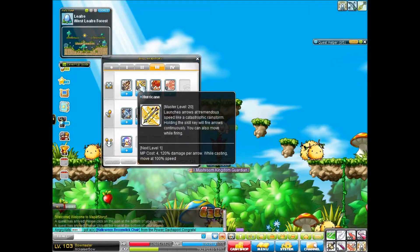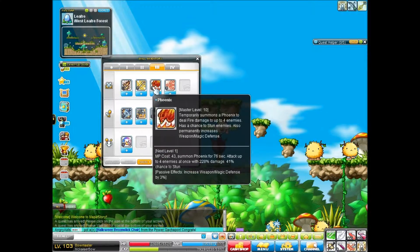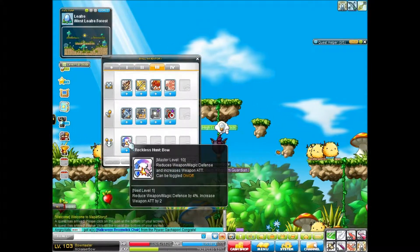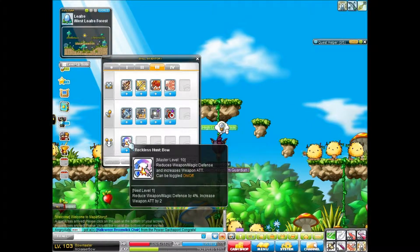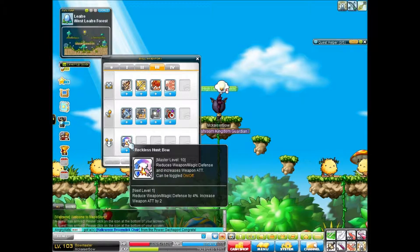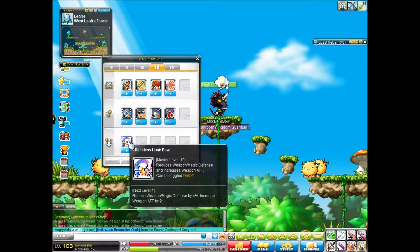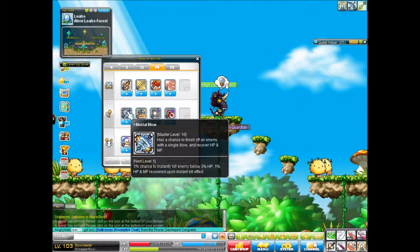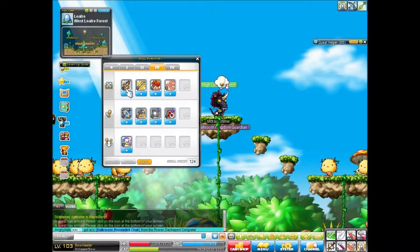And on to third job. We get Hurricane in third job, that's pretty cool. Reckless Hunt reduces weapon and magic defense by 4%, and increases attack. Less defense, more attack.